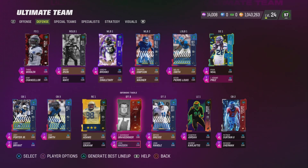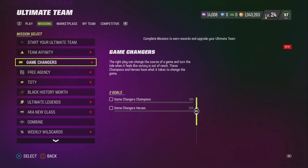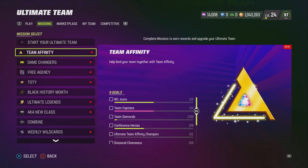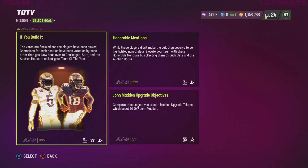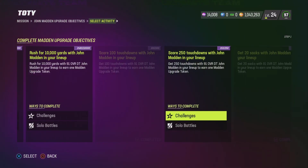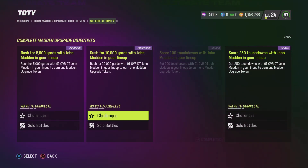The three tokens I'm missing require rushing for 5,000 yards, rushing for 10,000 yards, and scoring 250 touchdowns. With this method, I'm going to be able to knock out at least three to four objectives. This came out probably about a week ago and I'm still at 2,000 yards, so I'm going to show you how you can boost your stats by just playing a couple of games.